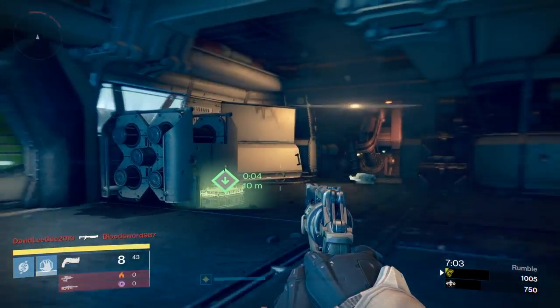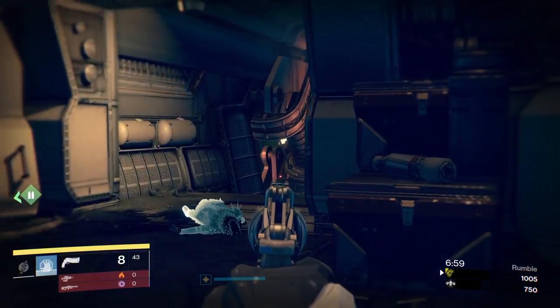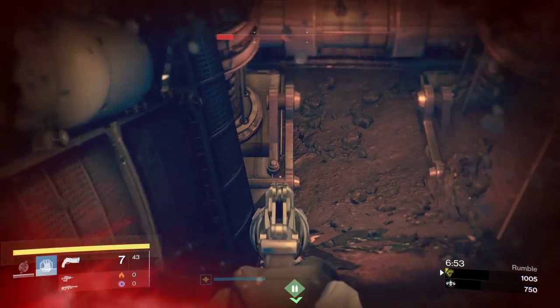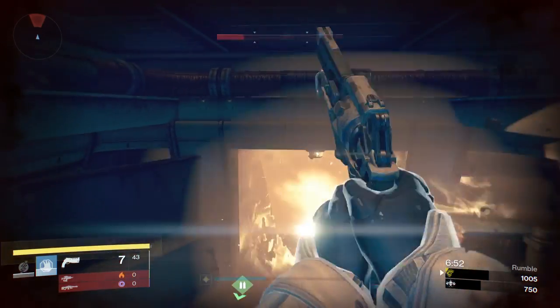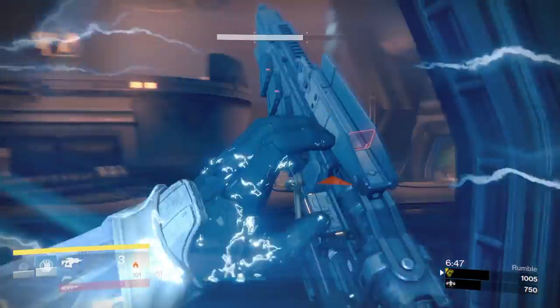Looks like there's two in this room. That guy's really hurt, I might be able to just pick him up with like one bullet or something. What did my grenade just bounce off of - his ghost? Alright he's got me hurt. This guy... I'll just leave him alone, pick up some special ammo, get some Pocket Infinity. That's all I was here for anyways.